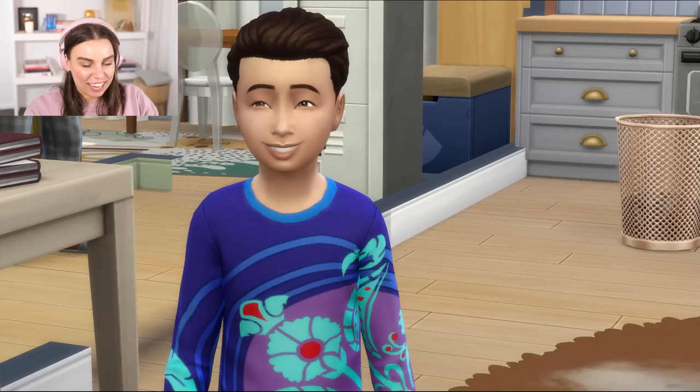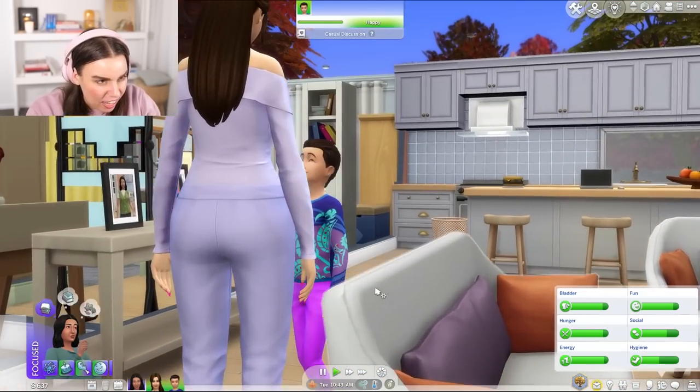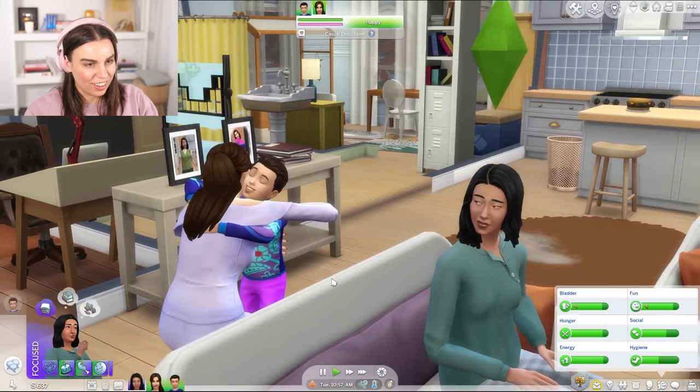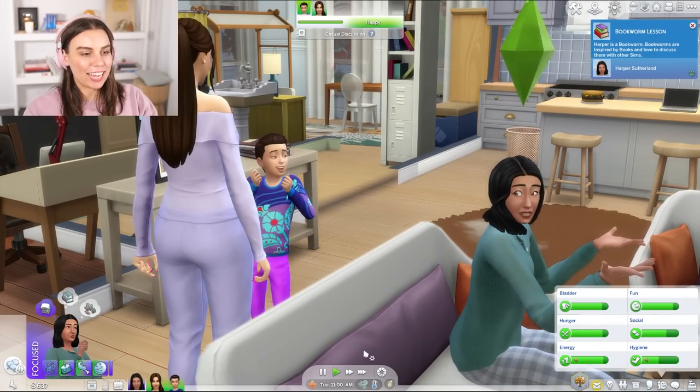I'm gonna let you guys pick what you would like. Let's also get Harper to blow out these candles, or else Harper's gonna be really sad we forgot about their birthday — you don't want your sims being sad about a missed birthday. The guilt's too much for me. So Harper's now an elder. Rain is a kid. Rain looks more like Stella — at least in hair color and skin color. So cute! In the next part, we're going to have to get Rain to age up to a young adult, meet someone, have a baby, and then get them to a child. There's so much to do!